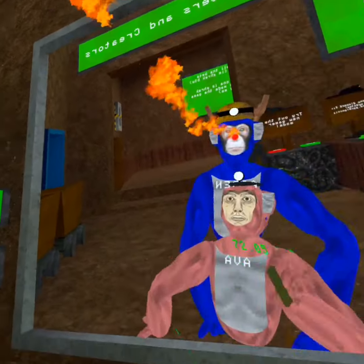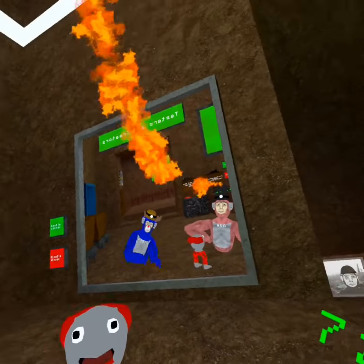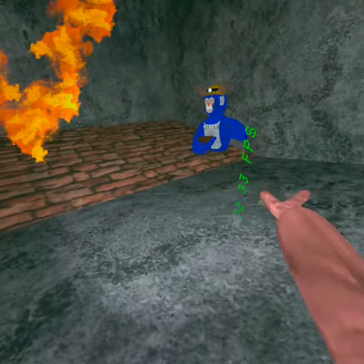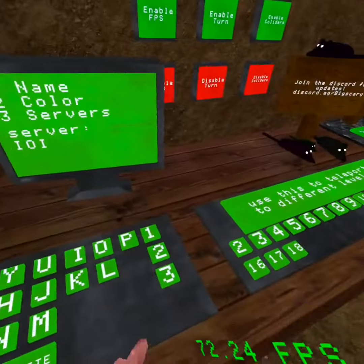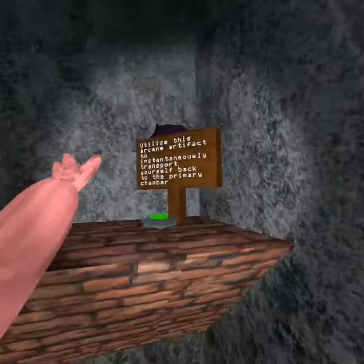So what you want to do is walk to one end of your boundary, recenter your view, and then walk back to where you were — maybe a little bit farther. Then just go to level 18 and reach your hand out like that. I didn't do it that time since I'm just not that skilled.